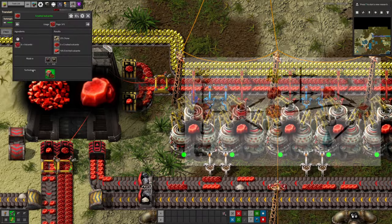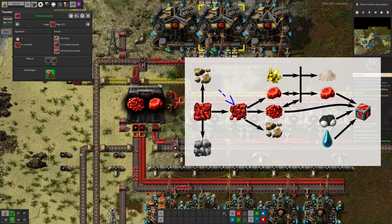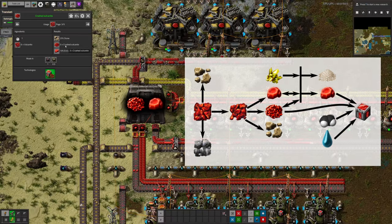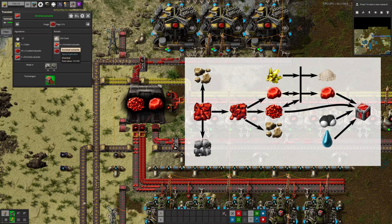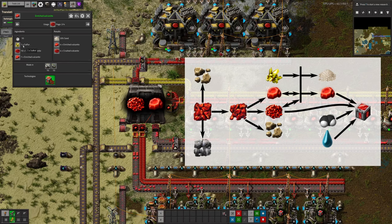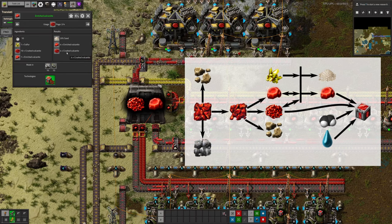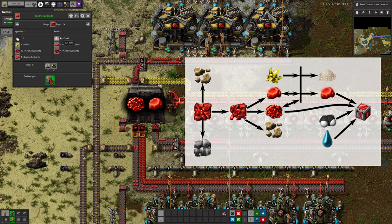When you're processing Vulcanite, you start off with the Vulcanite ore that you dig up out of the ground. You then pulverise that in a pulveriser, and that produces a bit of stone, some crushed Vulcanite, and a small chance of getting some enriched Vulcanite as well. These you can then process further — you can enrich it by taking in some sulphur, some of the crushed and some of the enriched, and that produces more enriched and less crushed. Essentially you're turning six crushed into three enriched Vulcanite and also producing some sand.